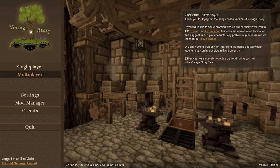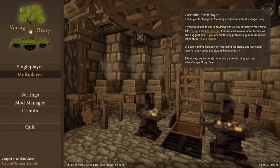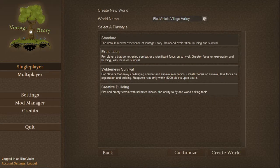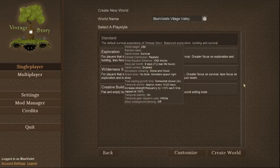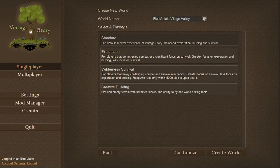From the start screen I'm just going to select single player and create a new world. There's a randomizer up here, and different play styles. I'm just going to go with the standard. We also have exploration, wilderness survival, and creative building. Create world.